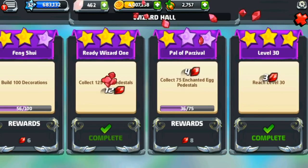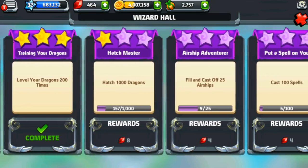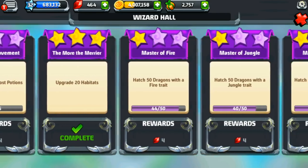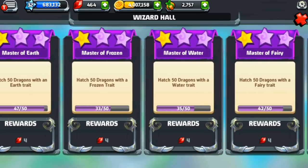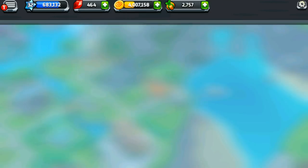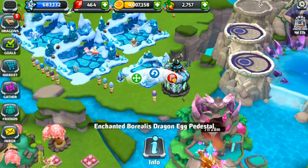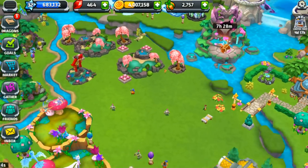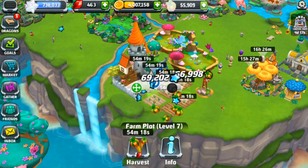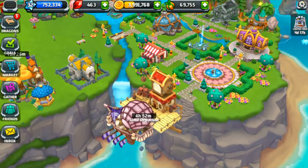I have a whole bunch of things to gather, and somewhere in here is actually something to celebrate: Thea the Dragon's Hatch Master — we've hatched 157 dragons! We should have something somewhere around here for collecting the enchanted eggs, so we'll look at those achievements again later. But now I know I have an enchanted borealis egg pedestal, which I'm glad I know about.